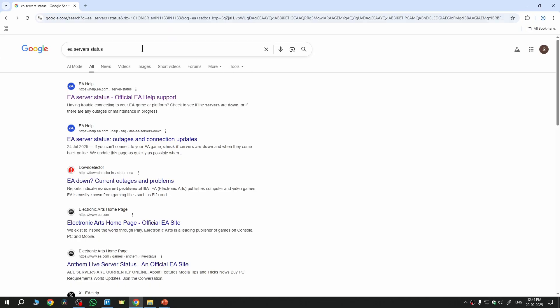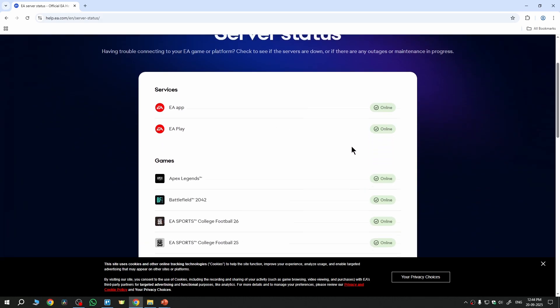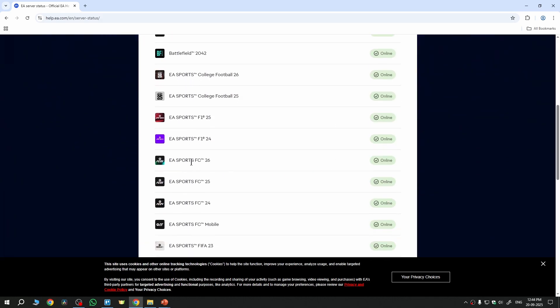To check that, go to your browser and search 'EA server status', then open the official site and you'll see the status right there. If we go to FC26 here, as you can see the status is online — which means the problem could be something different.